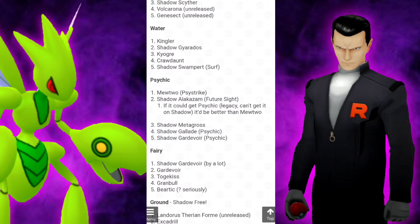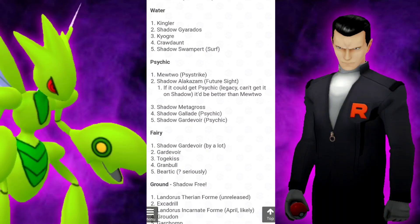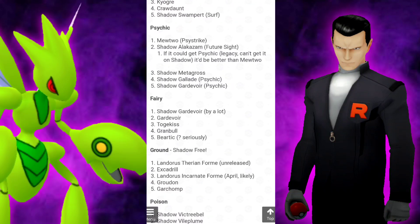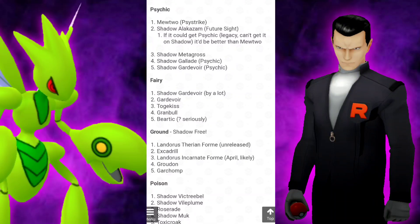Looking good — this is insane! For the Water types, we have Kingler still staying at that number one spot, then Shadow Gyarados, and at the very bottom, Shadow Swampert with Surf. Obviously, everything that can receive a Community Day move and be Shadow eventually will be absolutely fantastic. Then we have Psychic — Mewtwo with Psystrike staying in that number one spot, Shadow Metagross, Shadow Gallade, and Shadow Gardevoir for the Psychics.